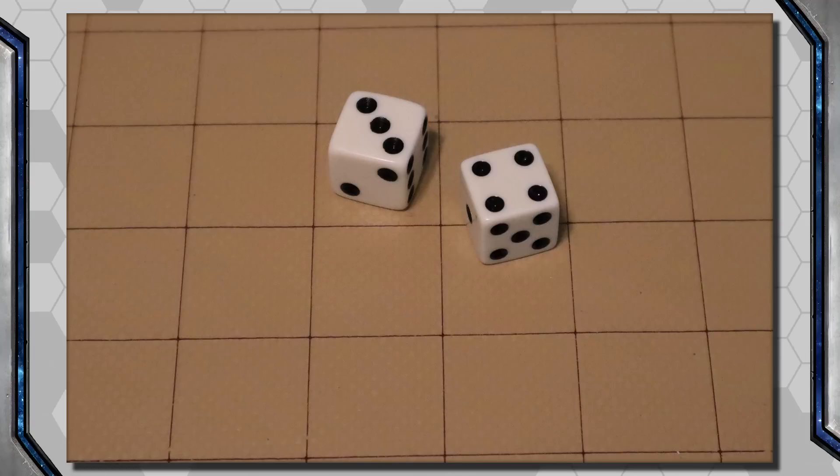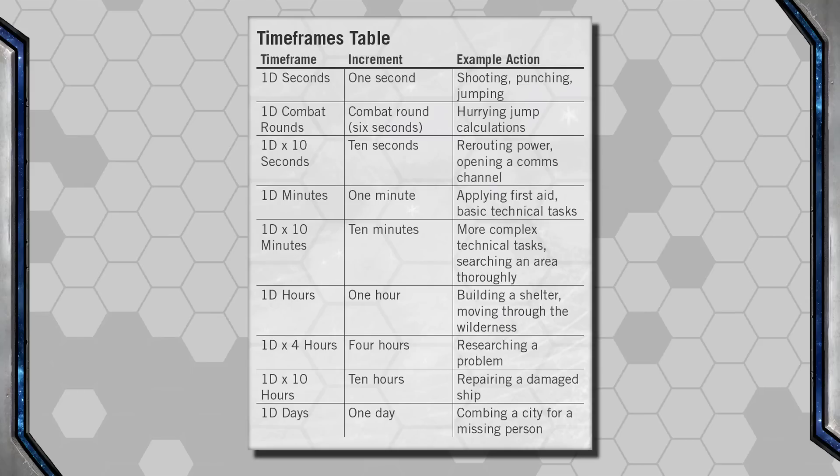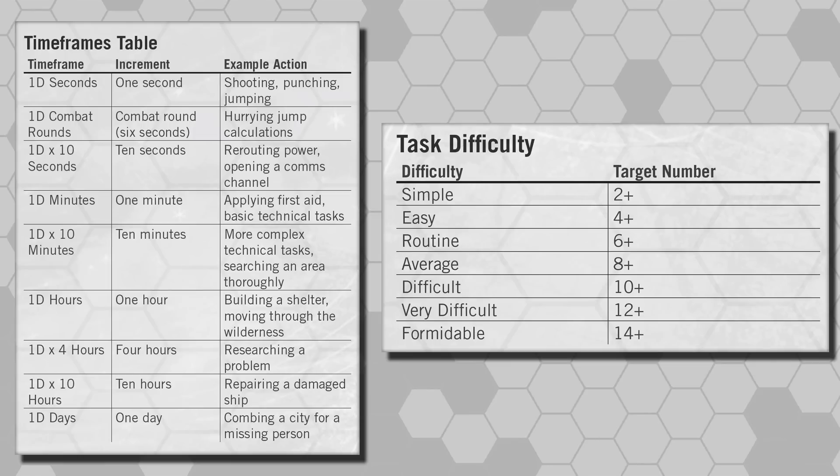How we do this is we just roll 2d6 and total the result together. An average skill check requires that result to be an 8 or higher, and we get a handy chart showing the various difficulty levels. Each task requires some amount of time to accomplish it, ranging from a few seconds to a few days depending on the task, and there's a handy chart showing the different timeframe increments.